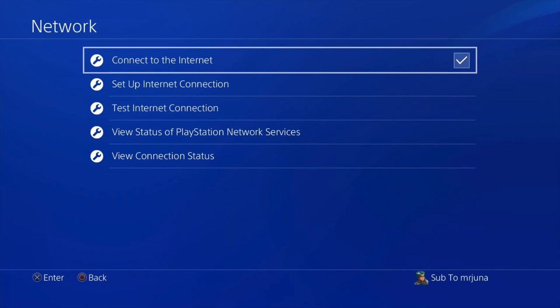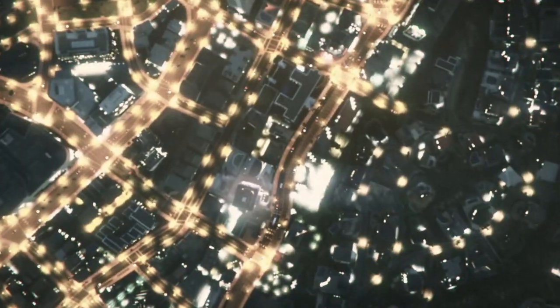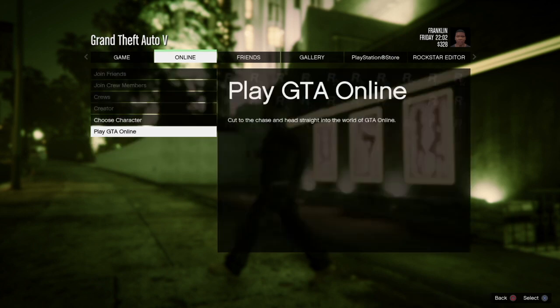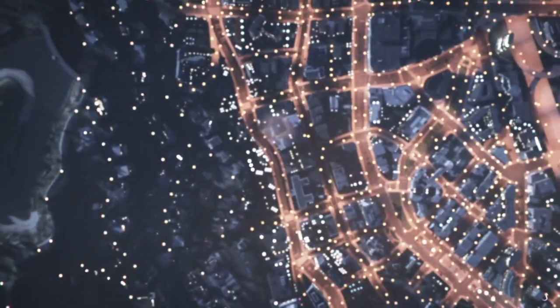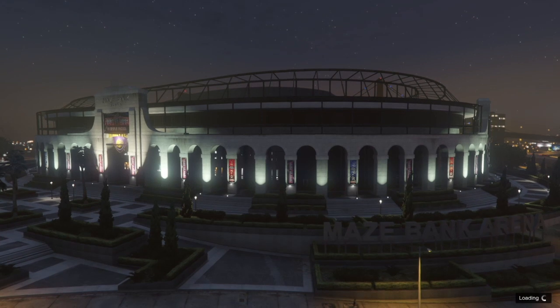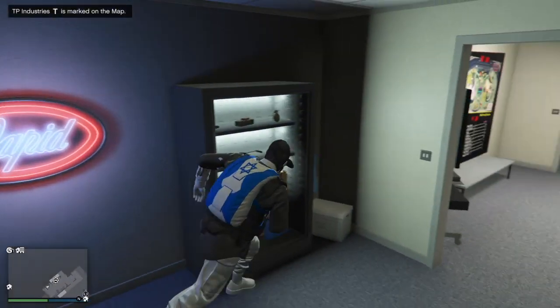Once you've connected your internet back up and you're loading into story mode, start up an invite-only session. Make sure you are in free aim — if you aren't, quickly change your settings to free aim. Once you've loaded into that invite-only session, spawn at your arena workshop. Once you spawn at your arena workshop, make your way to the LG RHA that you want to sell for 904k.